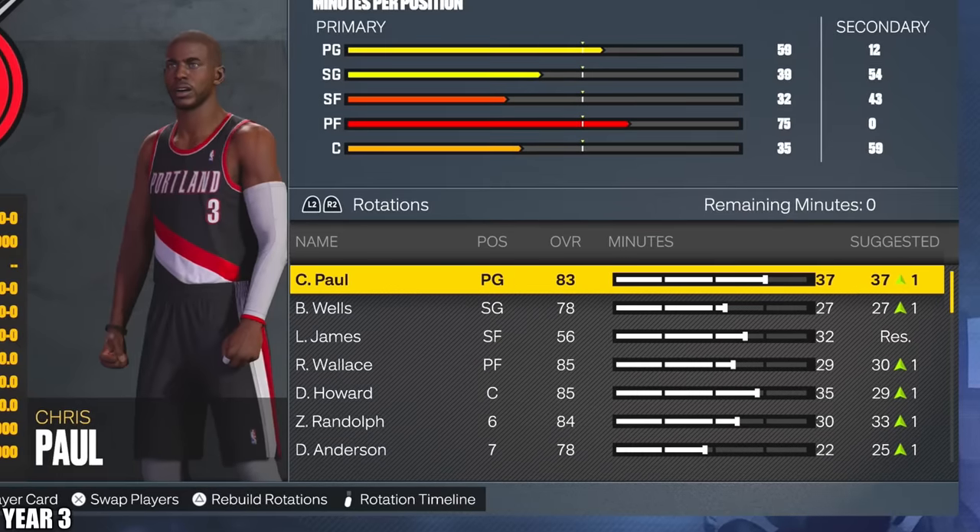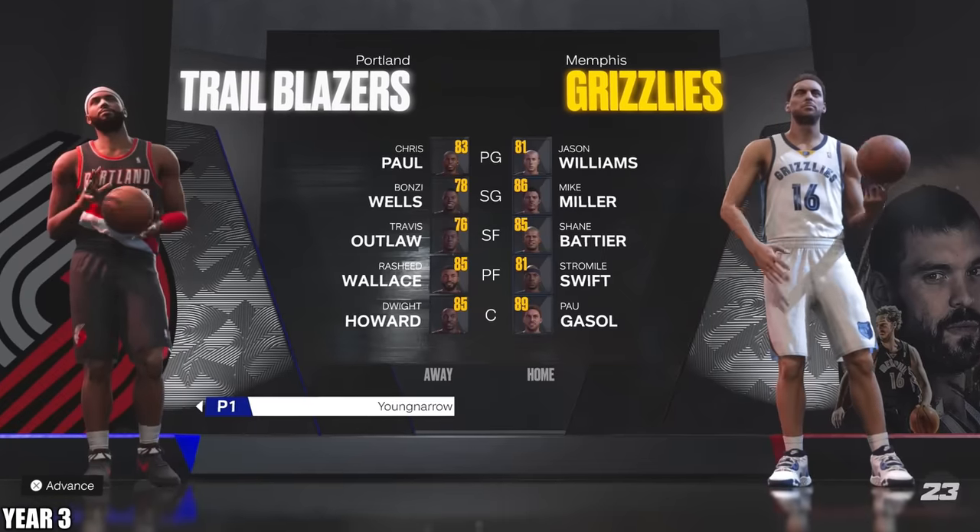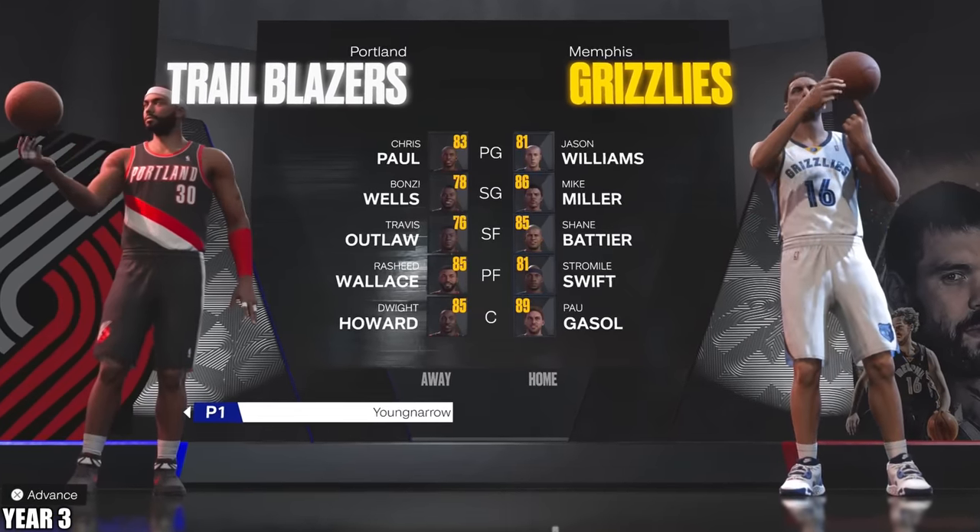I also noticed this team has Chris Paul now. So LeBron, Chris Paul, and Dwight. Right before I started the first game, they put him in the G League. So he's not going to have any stats — he just needs to hope his team wins the game for the upgrade wheel.